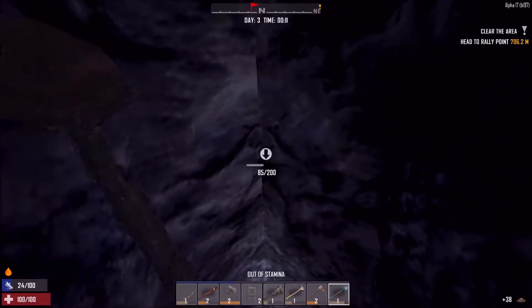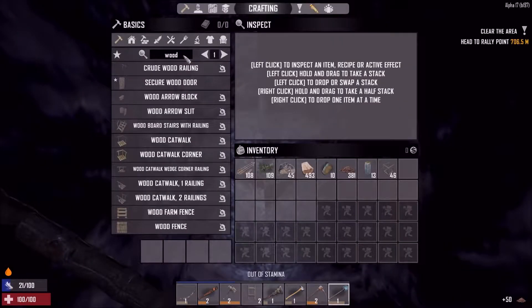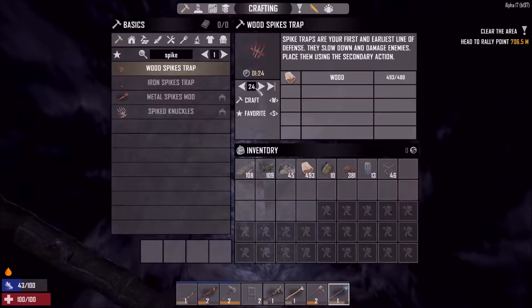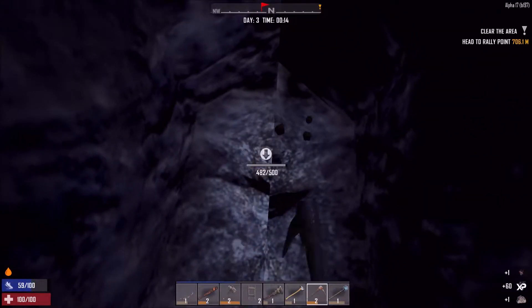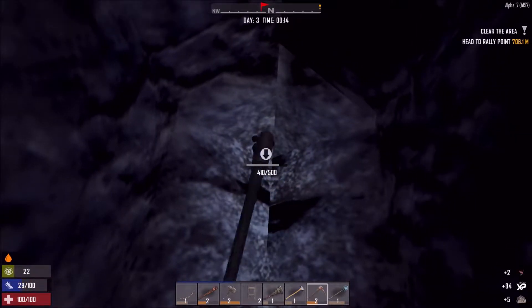I also want to start making more wood spikes. I need so many — I can make 24 at this point, so let's get like 15 going. Yeah, I need a lot of them unfortunately. Alright, so let's actually get going — I'll see you in the morning.